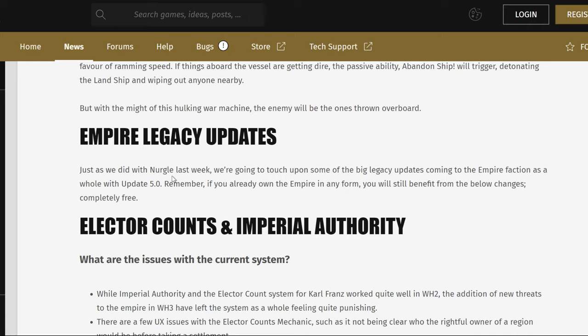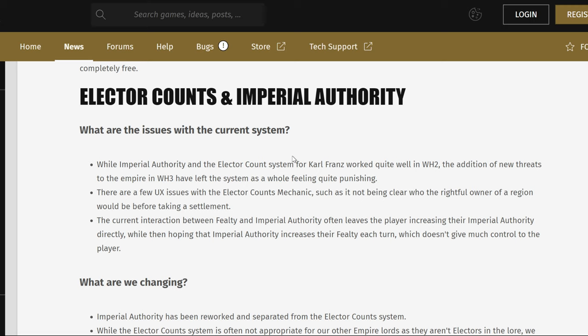Now for legacy updates — there's a lot of discussion about the Imperial Authority and the Elector Count system. It worked quite well in Warhammer 2, but it doesn't work very well in Warhammer 3 because of new threats. There are more legendary lords in the Empire, so it kind of breaks the system — a lot of the minor Imperial factions just get annihilated. You've got Festus, you've got Draka. Do you have problems to deal with, beyond dealing with Vlad as well.